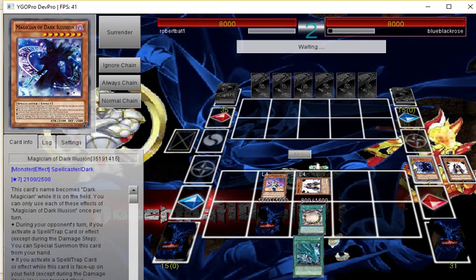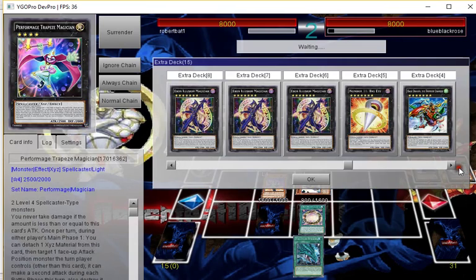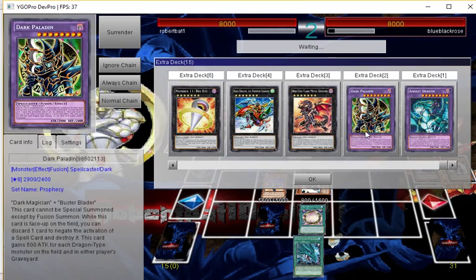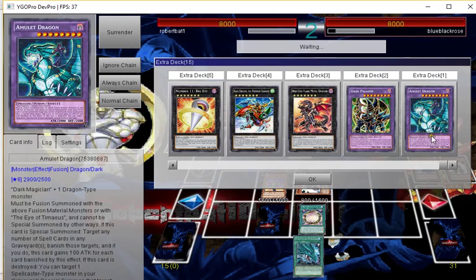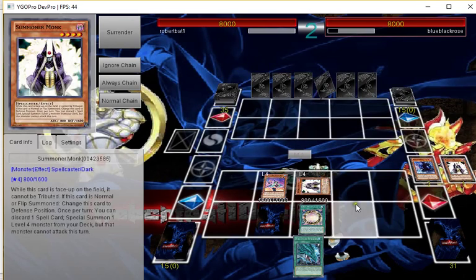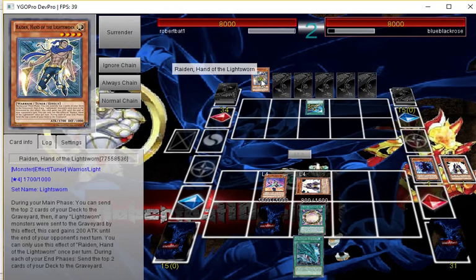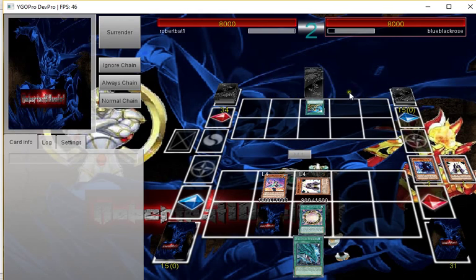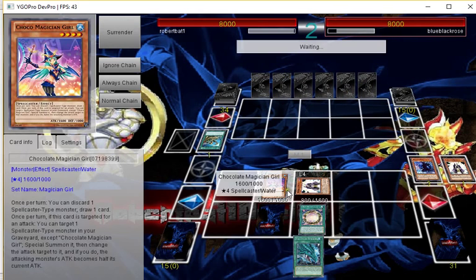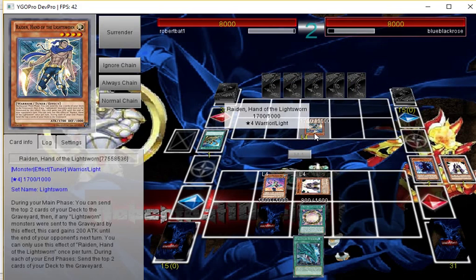We drew Aftermys, which is okay if we can actually get it on the board, because then we can make Dark Paladin if it's a dragon deck, or Amulet Dragon. Reinforcements of the Army — okay, so we're up against Lightsworn maybe. Could be a Minerva Swarm — that'd be pretty cool.